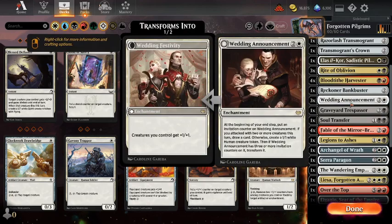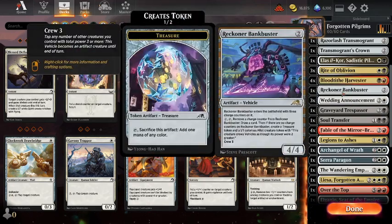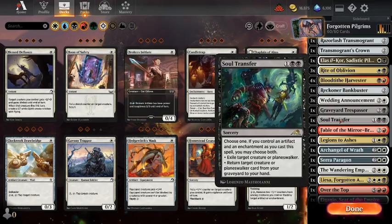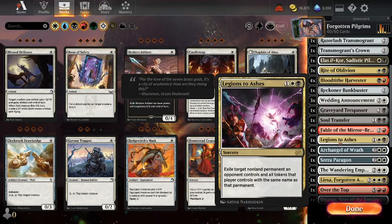I managed to go up to three Wedding Announcements. I dropped a Bankbuster in favour of Transmogrant's Crown — this is the equipment people are saying is a bit like Skullclamp, because when your creature dies, you get to draw a card. I've also added Legions to Ashes, a new removal card: exile target non-land permanent an opponent controls, and all tokens with the same name. Sometimes it's a sweeper for tokens, but a lot of the time it's just a three-mana removal spell. The flexibility makes this quite good, and it's exiling things as well.